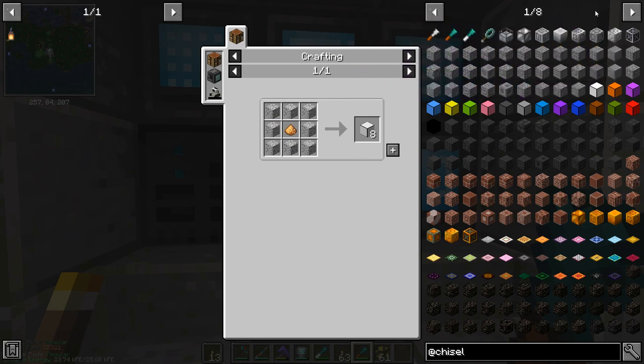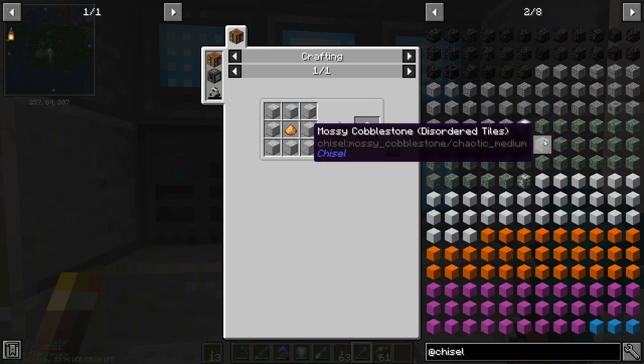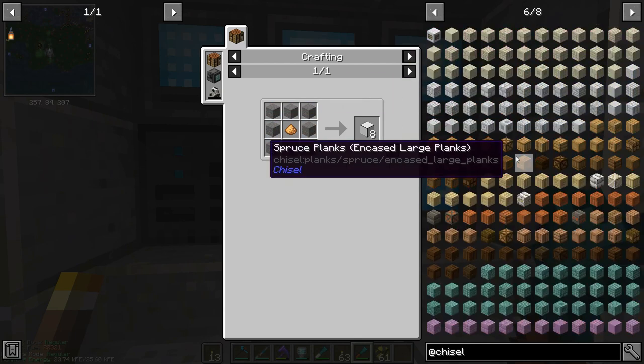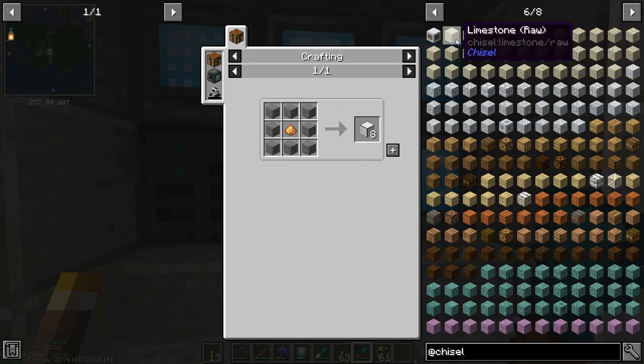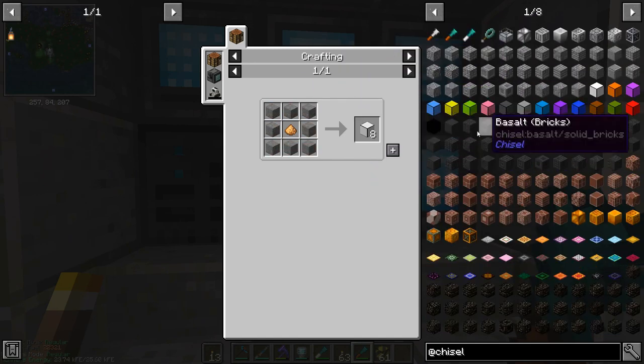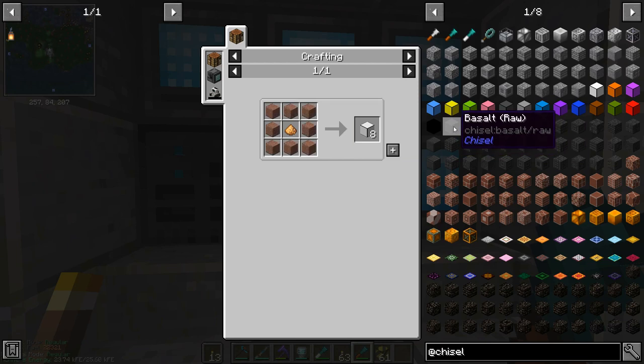The third category is new blocks that Chisel adds into the world. There are three: basalt, marble — which is this one here — and limestone, which is quite similar to sandstone but a little bit greener. It's a really cool block, and you'll find big patches of all three of these in the world. I actually want to go get some basalt now because I want to use some, but basalt can be quite tricky.